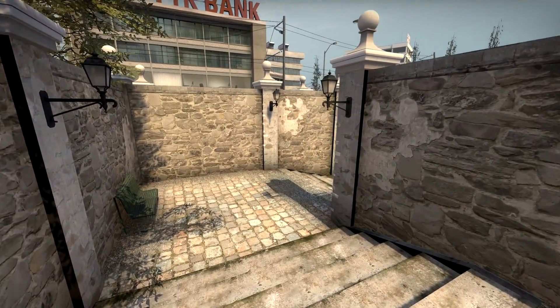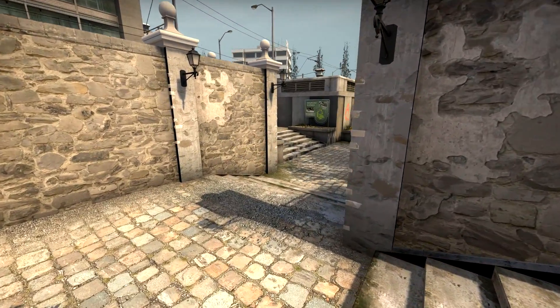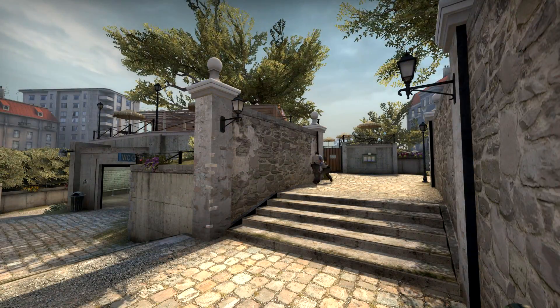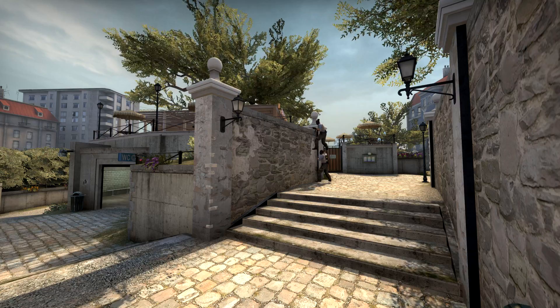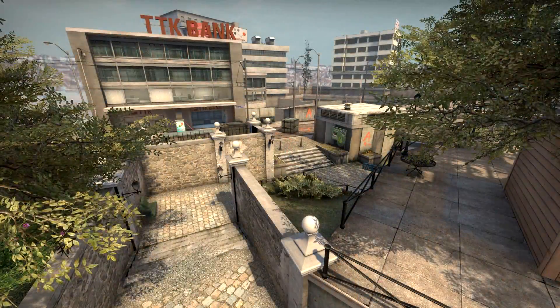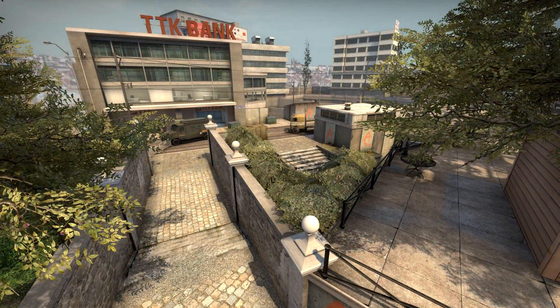DE Overpass has gone through many changes in the past. Do you remember A-Long looking like this, with two sets of steps leading to the bombsite? Back then you were able to play a two-man boost at A-Long which allowed you to peek over the wall towards the bombsite. We have even seen this boost in professional games back then. This boost is long gone, as well as the stairs leading to bombsite A.